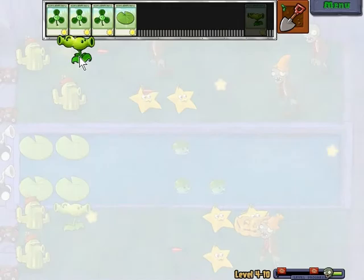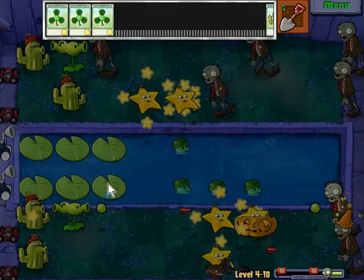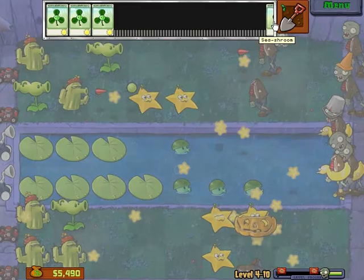One of the harder things can be just trying to figure out where to place your plant because of how the lightning works — you only have a few seconds to figure out where you want to place it, and then another few seconds to actually place it, or else you're placing it blind and risk misclicking, which I'm prone to doing. So it's really a very interesting level.